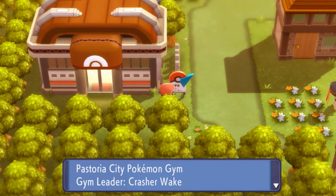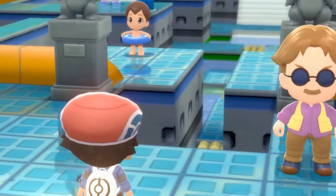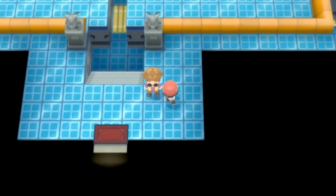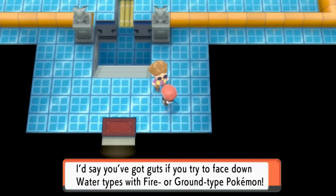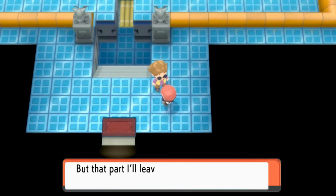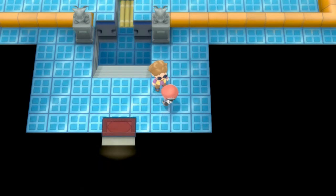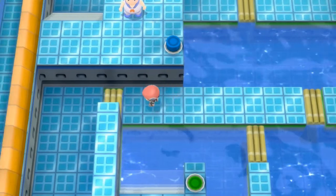Let's go into the Pastoria City Gym — Crasher Wake is awaiting us, the Torrential Master. Look at that, it's like we never left. There he is, Lucha Libre incarnate. The gym leader Wake — Crasher Wake — is a master of Water-type Pokemon. You got guts if you try to face him with a Fire or Ground type, but I'll leave that up to you. Go and have good battles.